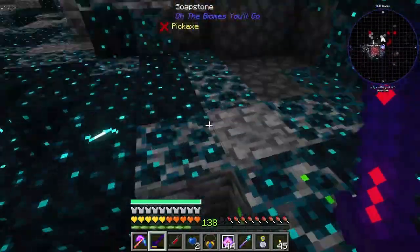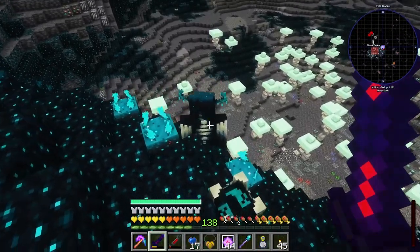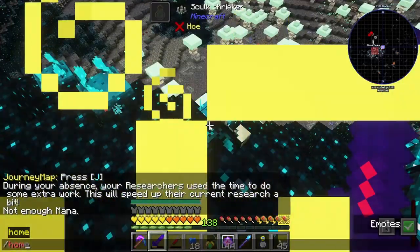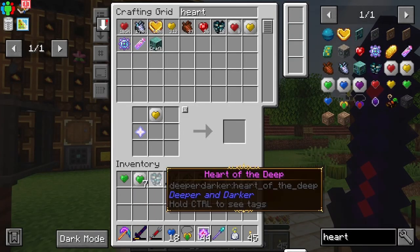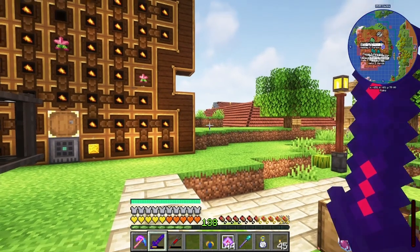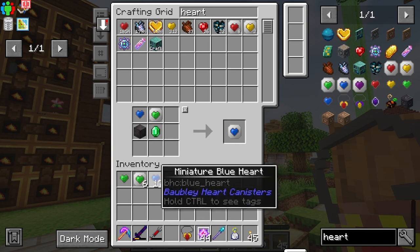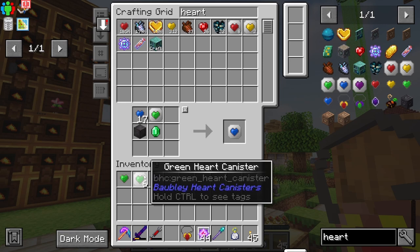This is going to be me whacking the Warden a couple of times. I think this is my last Warden that I need to kill — I've just been sat here jumping up and down, because that sets off the Shrieker thingy. And now we're home. I still didn't get an Echo Shard — I'm not exactly sure how Echo Shards work. But we got 18, and we already have 3. Why have I got 17 right there? Oh yeah, because I got the extra 10.